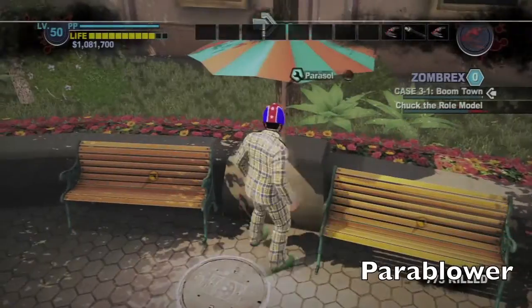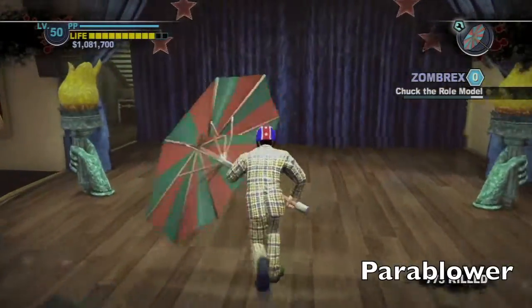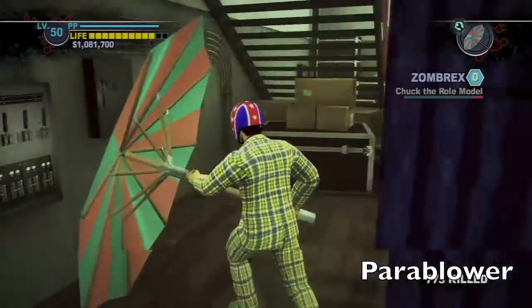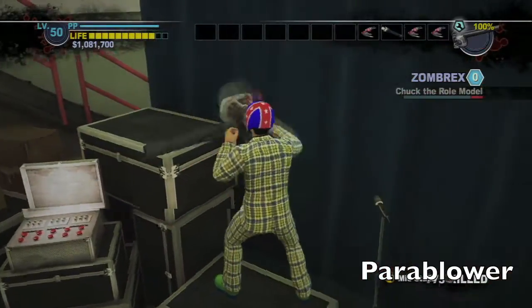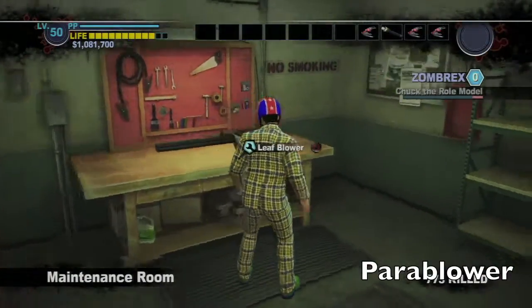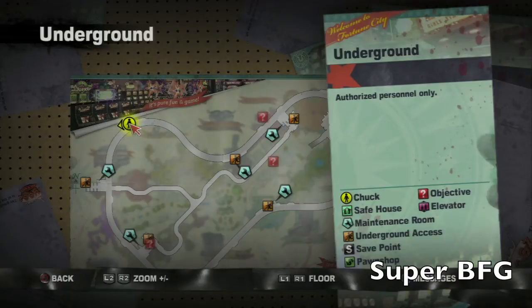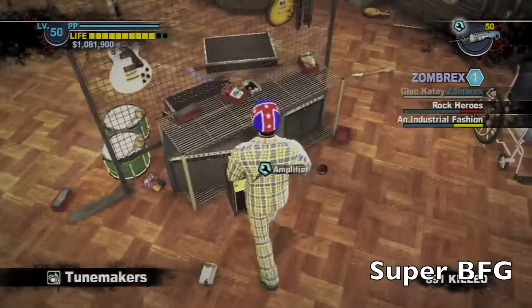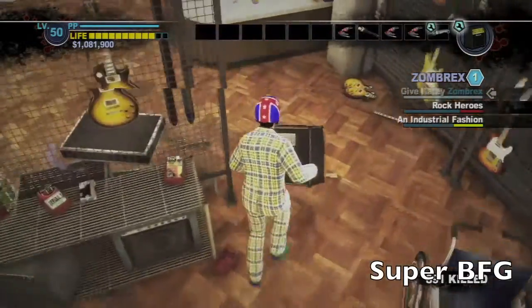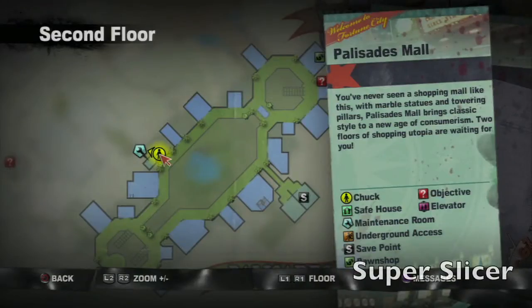Back outside on the strip there's this little area with some parasols. Run back to the stage area and pick up the leaf blower, and make the power blower. Over here underground, in the upper left-hand corner of the map, you should find the blast frequency gun. Head back into the music store, pick yourself up an amplifier, and combine it to get the super BFG.